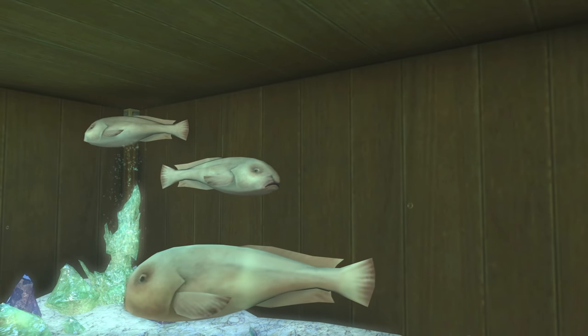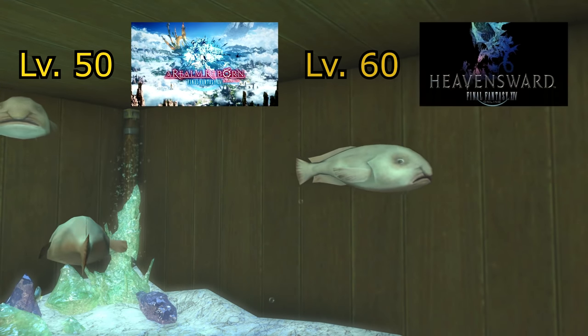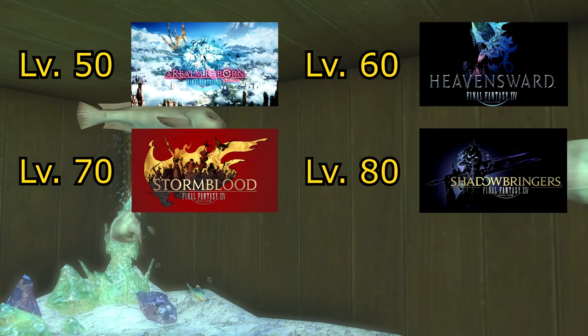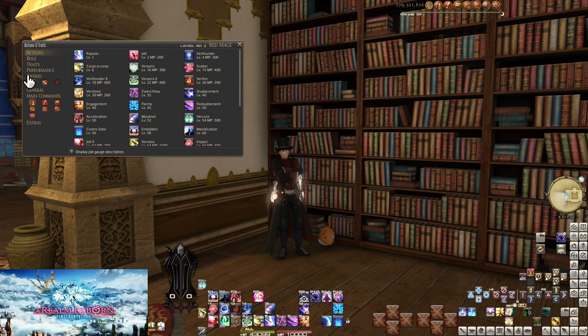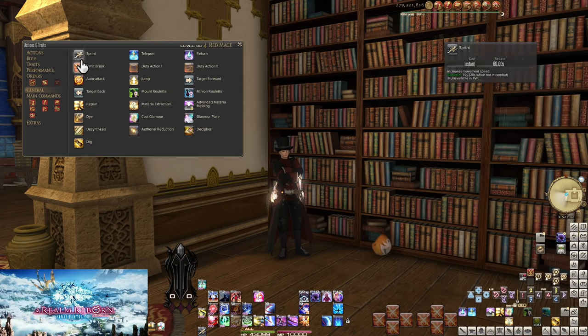All tooltips will be shown at the level cap for each section: level 50 for A Realm Reborn, level 60 for Heavensward skills, level 70 for Stormblood, level 80 for Shadowbringers, and level 90 for Endwalker. I also recommend all players add Sprint and Limit Break to their hotbars, both found in the General tab of your actions menu.